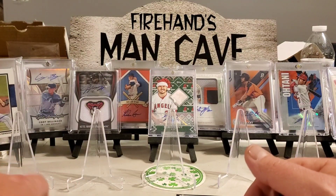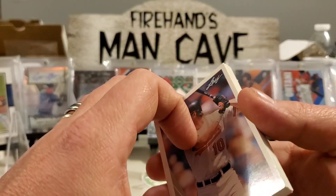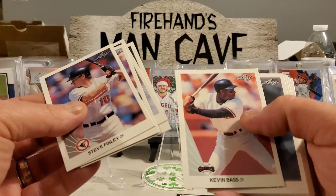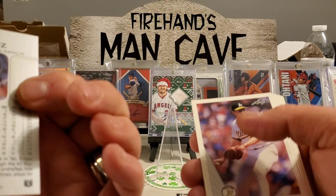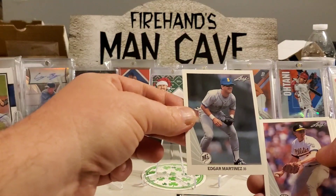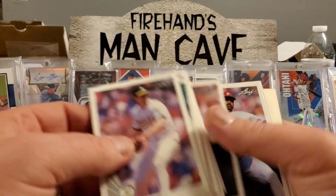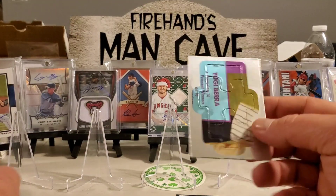Next up, '90 Leaf Series 2 — we're looking for Thomas and Walker. We got Finley, Olsen, Hill, Rogers, Bass, there's an Edgar Martinez — that's pretty cool, might be his rookie or second year card, still a nice card — Rob Deer, Ken Howell, Spaddlemeyer, and a puzzle piece for Yogi Berra.